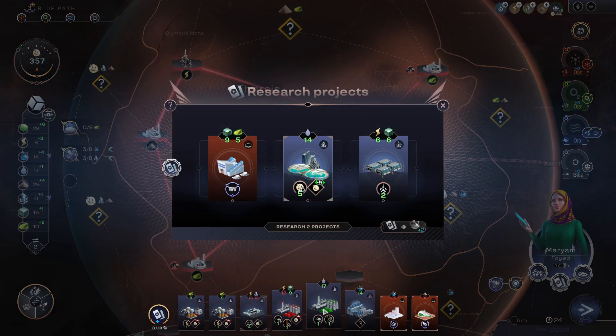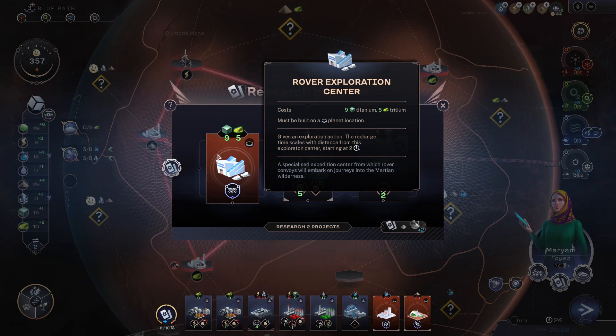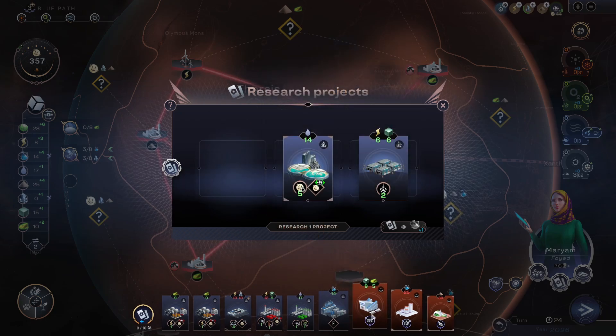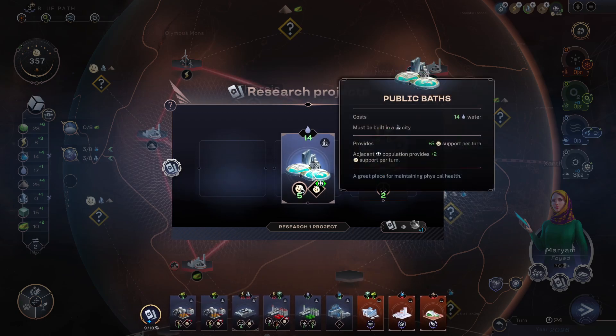I'll just remove it so I don't have to think about it. Wait — I should build this. Rover exploration center. Costs nine titanium, five tritium. Gives an exploration action. This might be good, actually — better than satellites. Faster kicks in. Now we're going to have both. Public baths — five support per turn. I guess my place shouldn't get two support per turn. Oh no, don't hit us — it's an asteroid! Where did that thing come from?